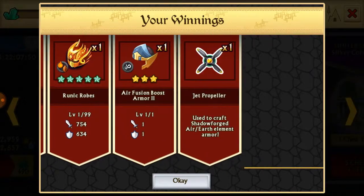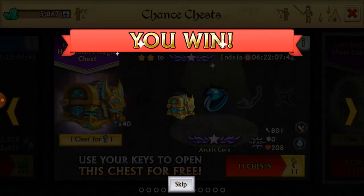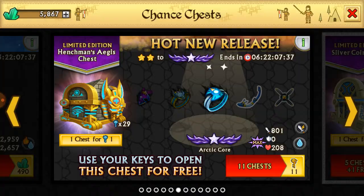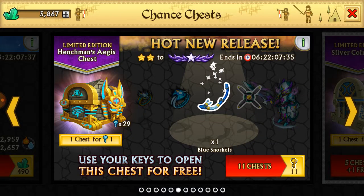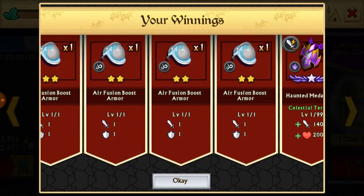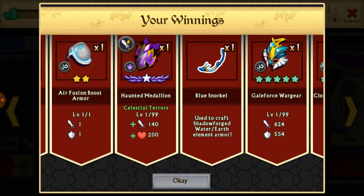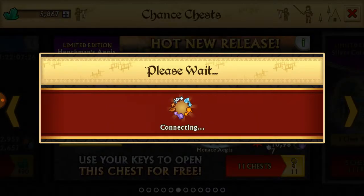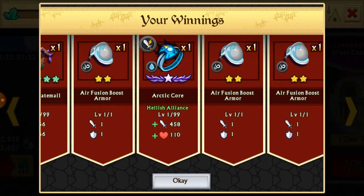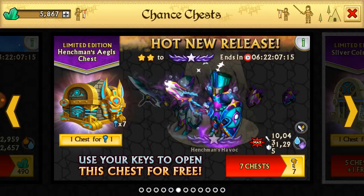Another snorkel, another propeller — I'm swimming in propellers and snorkels. I'll go ahead and use the rest of my keys; I've got 29 left. The fusion boost is real. Another haunted medallion — I always get the same thing and never anything different. Oh — Arctic Core! I think that's actually the water spirit set now, and two propellers. Nice.